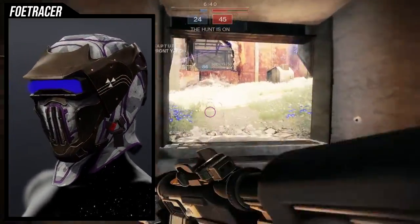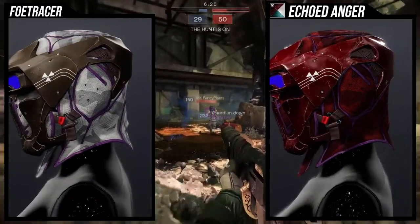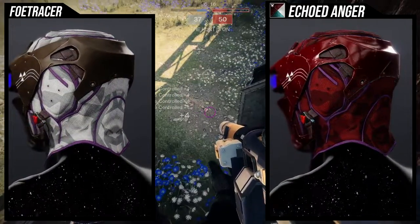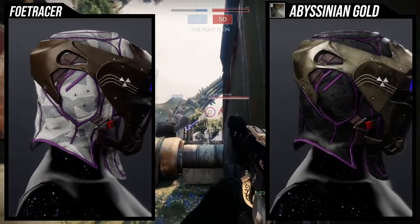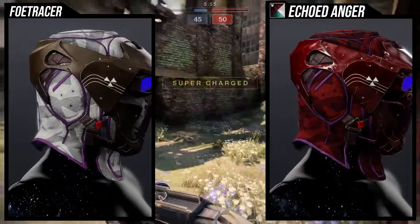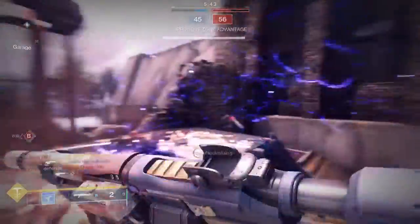As for shaders, the things you can't change are the purple lining on the whole helmet, the blue-purple visor, and the red on the clip on the side. Thankfully the brass does actually change color. Echoed Anger looks pretty cool with it, but you're still going to be fighting that purple color a lot. I personally don't really like Abyssinian Gold and will probably switch it out for a newer shader — specifically an expansion shader like a patrol shader or the new raid shader. Let me know if you guys have a specific still-obtainable shader you'd like to see in these videos.